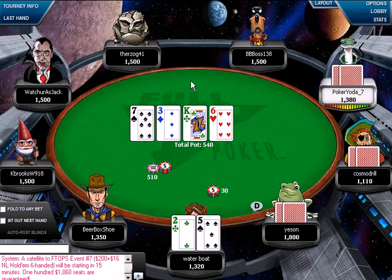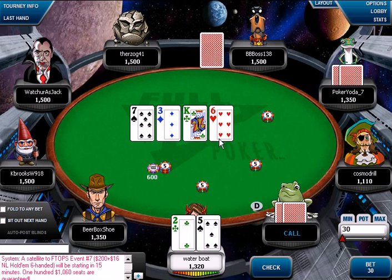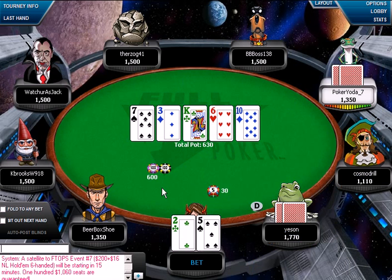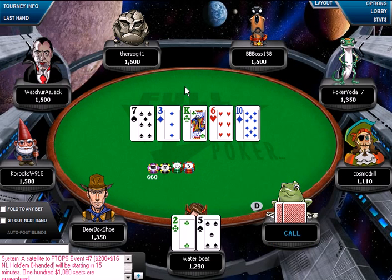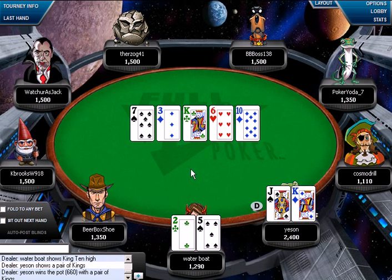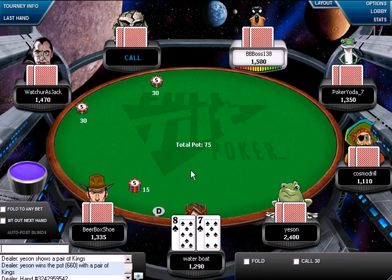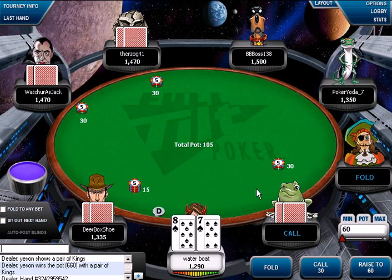Here we caught some outs — we have pretty much four cards that can help us. And if we miss, we're going to bluff. That's the beauty of playing aggressive: you're always keeping people on their feet. They never know if you have the goods or if you don't. Obviously there we didn't have the goods. We're pretty much setting up an image now.